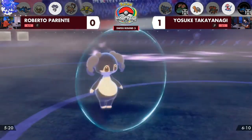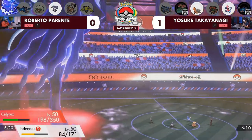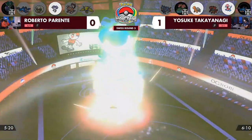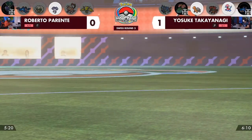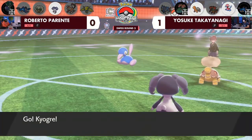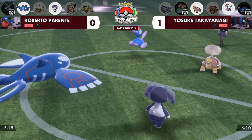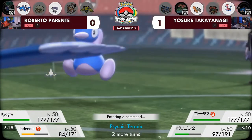Indeedy goes for Protect — the mind games you expect from Indeedy: Follow Me or Protect? But Torkoal uses Eruption and the Foul Play comes as well. Calyrex will not get its third and final turn of Dynamax. The problem when you have two very slow Pokémon in Trick Room and you Protect, and your opponent doesn't even target your Protect but just knocks out the other Pokémon — that's disastrous. Another boosted Max Mindstorm in Psychic Terrain with two Grimnay boosts would have been massive damage.